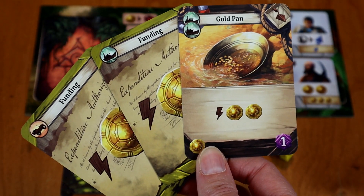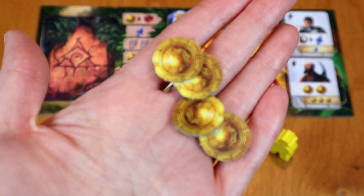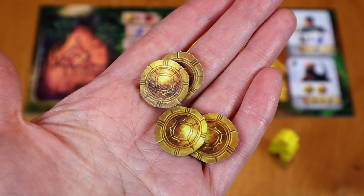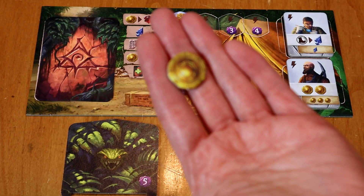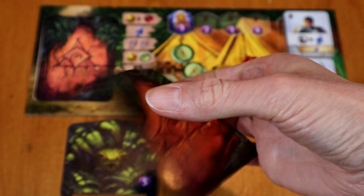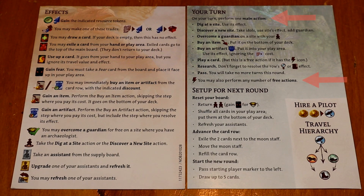The heart of this game is really just a deck builder, but it's a pretty unique deck builder. Don't think that it's traditional in the sense that you'll go through your deck a whole lot and shuffle normally like you do in most deck builders. It's a deck builder with worker placement, so on your turn you take an action — one main action and then as many free actions as you want.